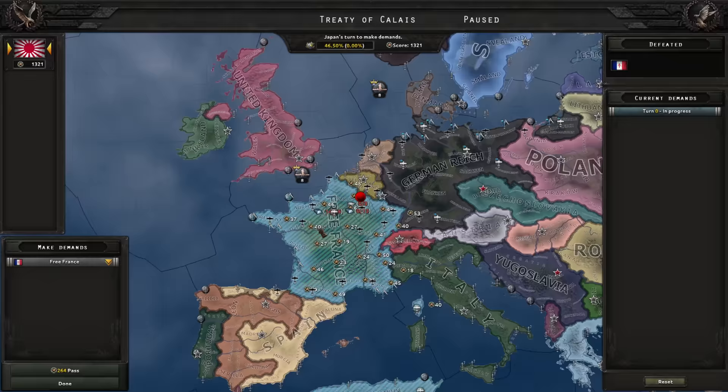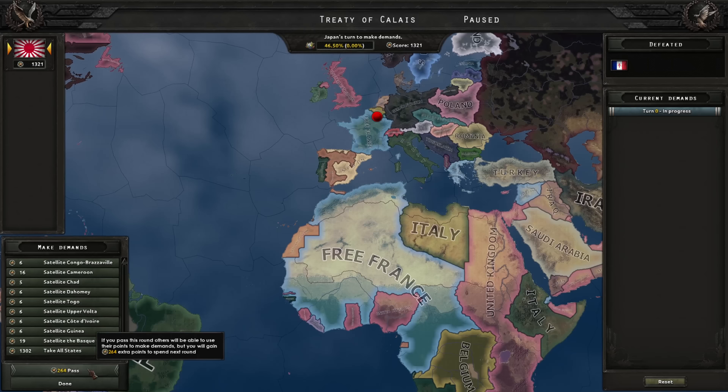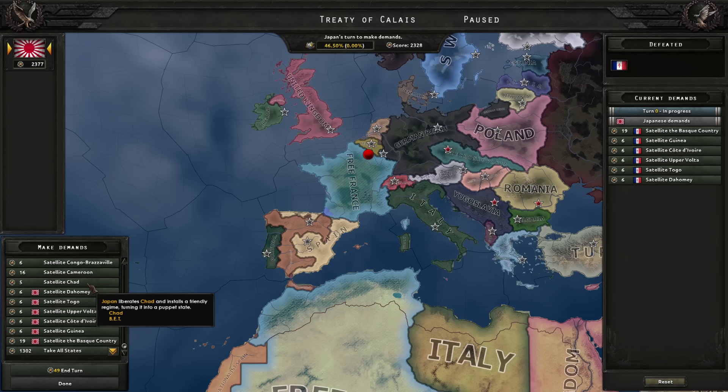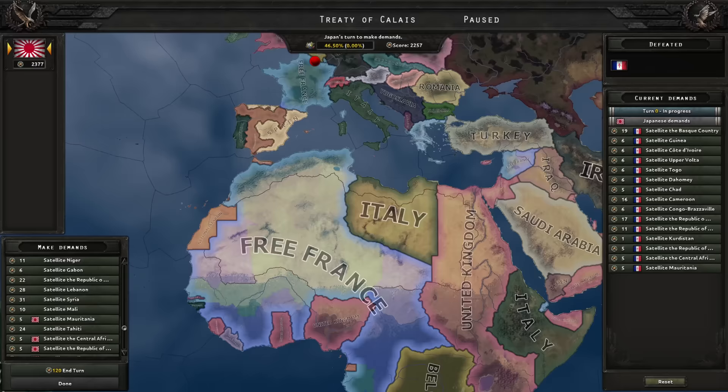I would just take everything, but you have voted in a poll for Puppet Master Japan, so let's do that. We might want to pass a few times to get enough political power to satellite everyone. Satellite the Basque country, Guinea, Ivory Coast, Volta, Togo, Dahomey, Chad — very important country to satellite — Cameroon, Congo, Cambodia, Guadalupe, Kurdistan, Laos, Central African Republic, Mauritania, Gabon, Cayenne, Djibouti, Mali, Syria, Madagascar, Nigeria, Morocco, Tahiti, Lebanon, Senegal, Tunisia, Algeria, Vietnam, Brittany, Corsican Republic, Occitania. That leaves mainland France to satellite as France itself.